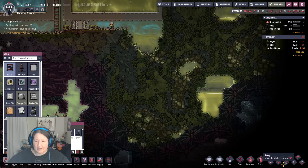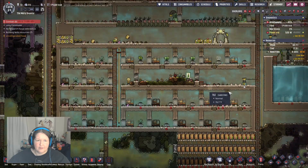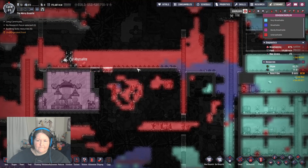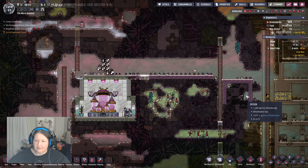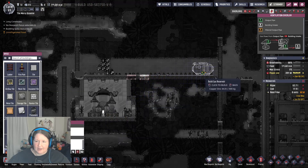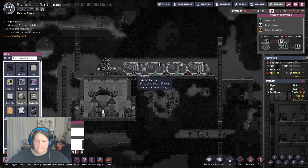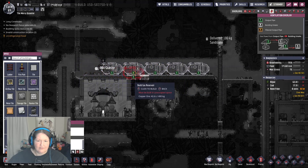I know we're supposed to be setting up the power — I need to kill that little Paku. Oh, oh look how much oxygen we trapped! Okay, let's do this. How many can we fit? We can fit five.